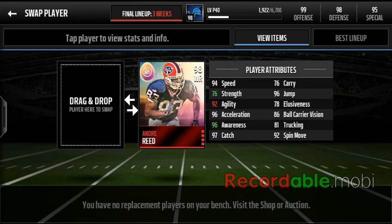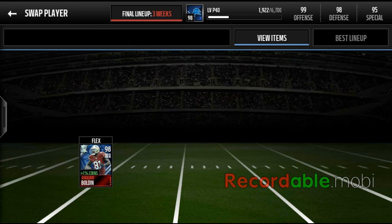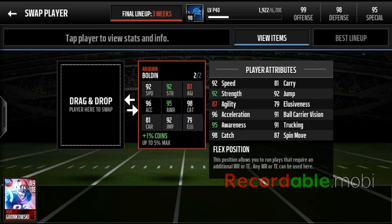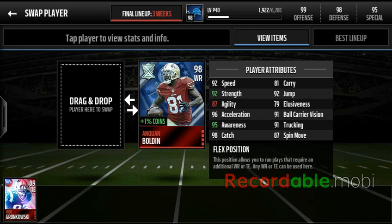Next is a 98 Andre Weed — I really wanted to get his boss card. And then Akron Bolden, who's one of my favorite active receivers. His ultimate legend card is here because he's one of my favorite wide receivers ever. I just remember him from last year and he quickly became one of my favorite legends, so I really wanted his boss card.